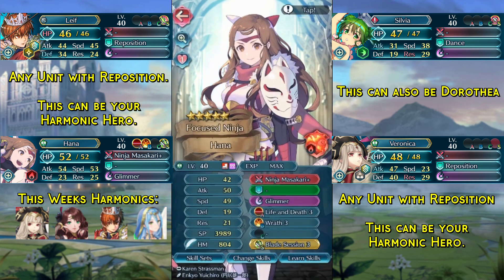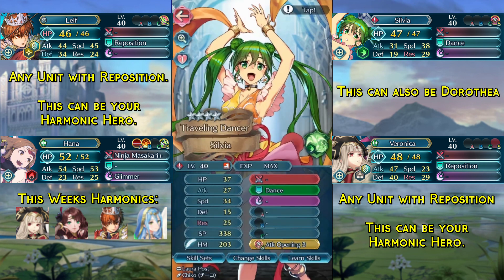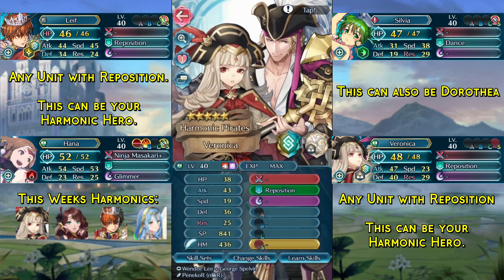In the second slot we have Ninja Hana with a base kit and a Blade Session free seal. In the third slot we have any dancer with the Attack Opening free seal — this can also be Dorothea. And in the last slot we have any unit with Reposition, which can also be a harmonic hero.